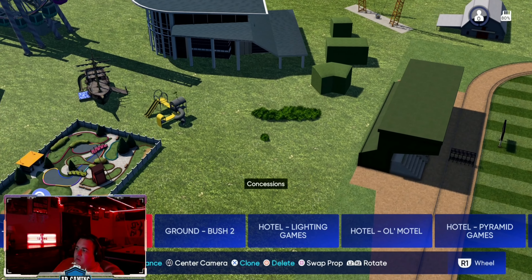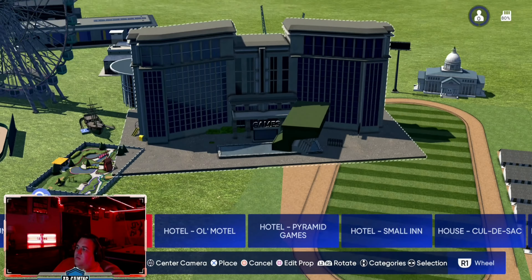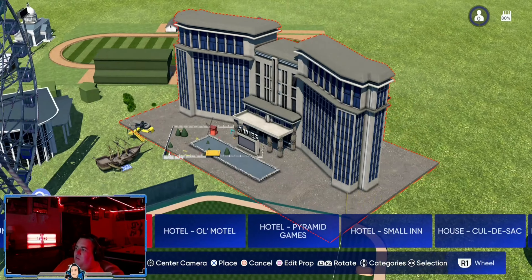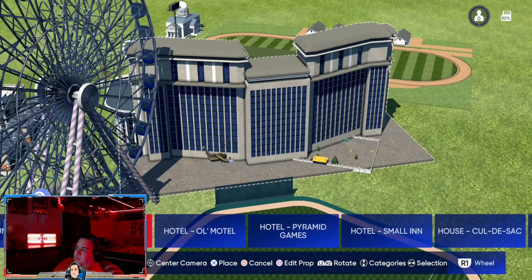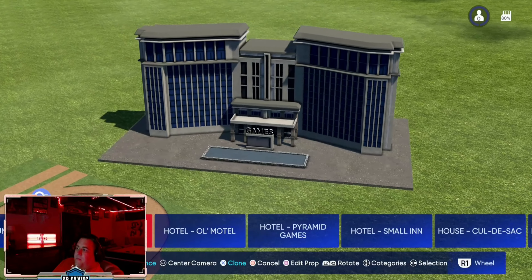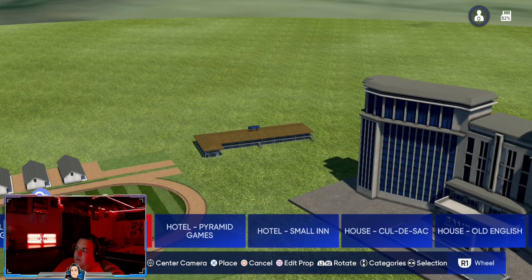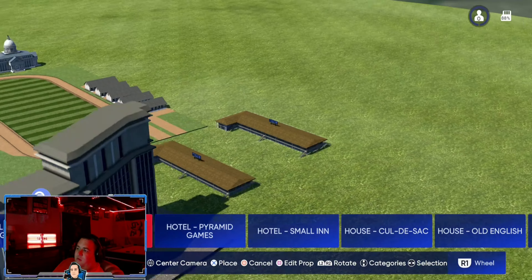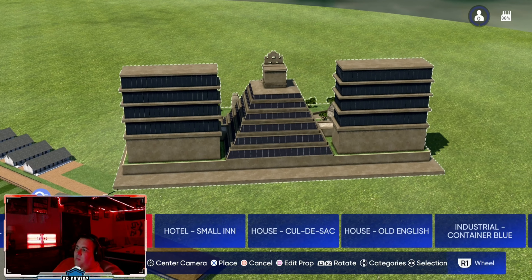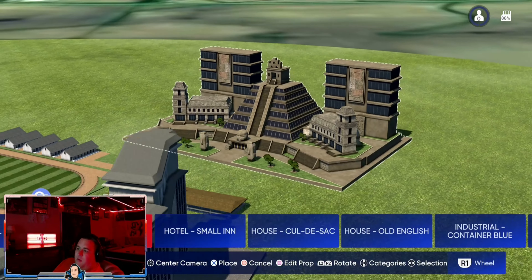We have bushes, you can do a lot with that as well. This right here looks like an Embassy Suites-type building. We have a smaller hotel that helps with some other themes. This is a cool looking building — I know some people are doing casino-themed stadiums, and this may be good for that.